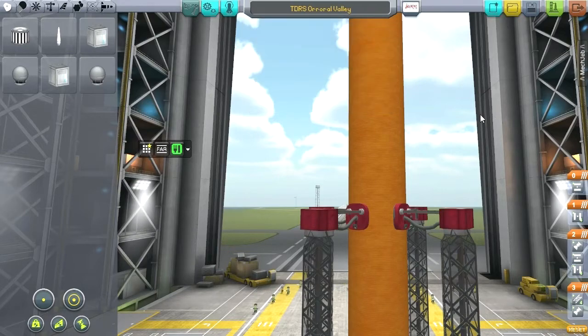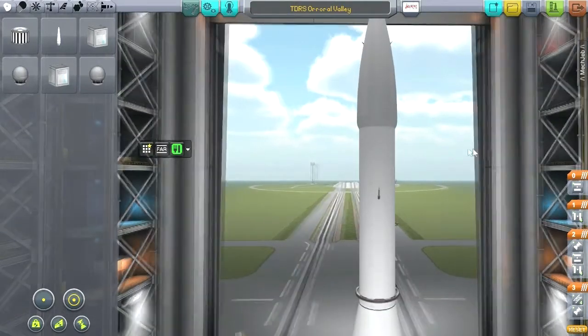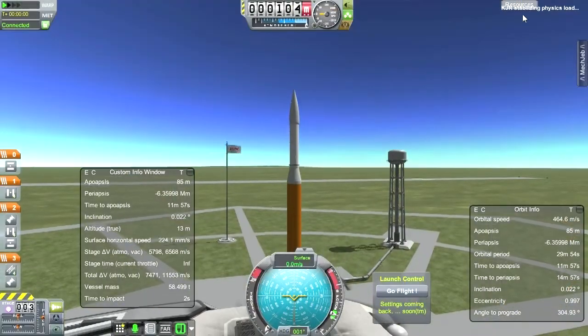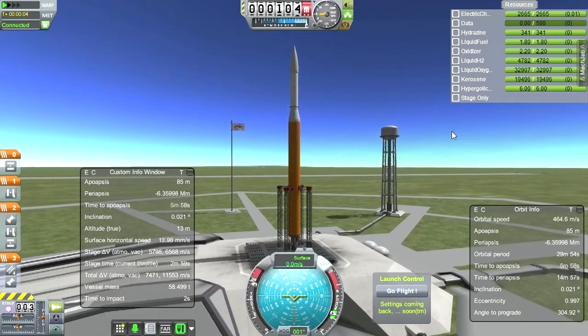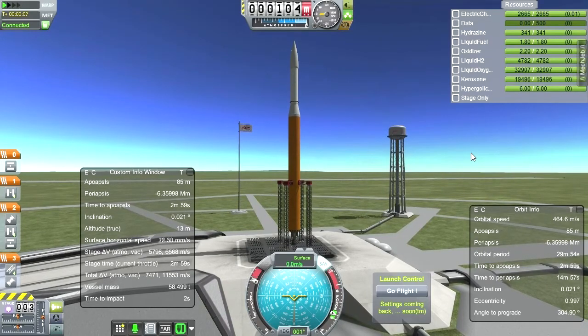Our final one is Aurora Valley — believe it or not. I have no idea where Aurora Valley is, but it's hopefully a nice place. Launch pad time — daytime again. I'm a bit worried about the whole electric charge situation, but let's just get this thing done. SAS on, throttle is up, and launch.